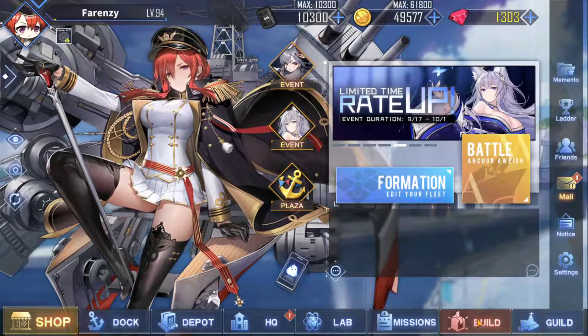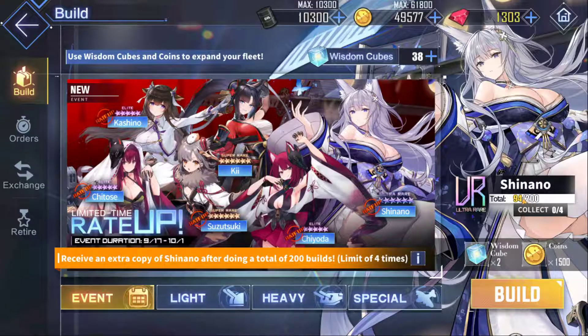I did manage to pull both of them this morning. I was getting a little bit worried because at the build screen I wasn't going to be able to scrounge up enough 200 wisdom cubes. Even though I have 1300 gems, the biggest kit you could buy was like 50, so I was still going to come up about 12 or 13 short of having 200 pulls, and after that I would have had absolutely no wisdom cubes whatsoever.